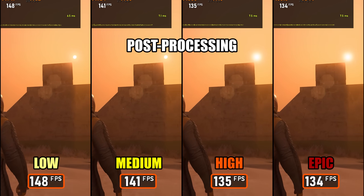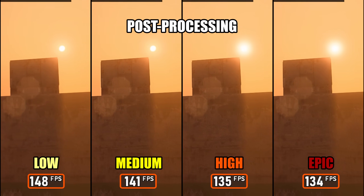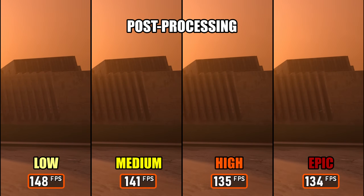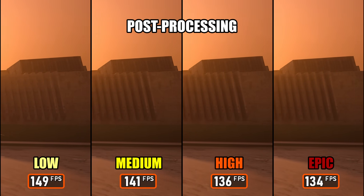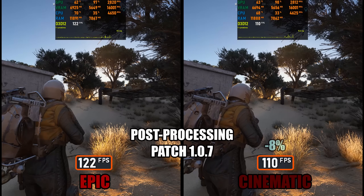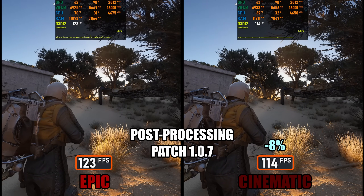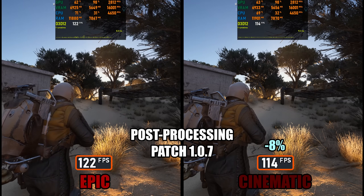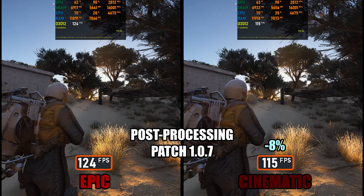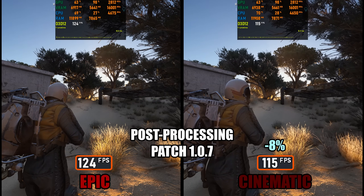Next up is post-processing. This setting controls effects like lens flares, god rays, bloom, and ambient occlusion, which also helps explain some of the visual artifacts touched on earlier. For most players, Medium is the best option here. If you really want god rays, you can step up to High, but anything above that isn't worth the performance cost. Moving from Epic to cinematic costs around 8% FPS with almost no visual improvement at all, making it hard to justify in practice.